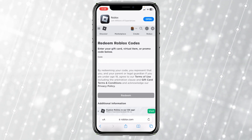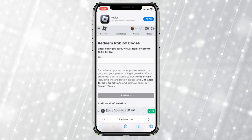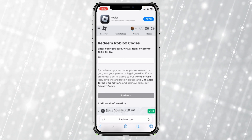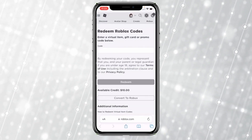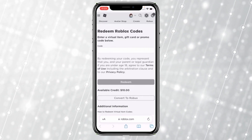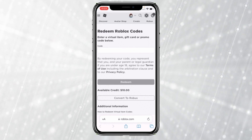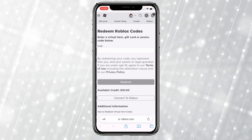Now, in order to redeem your credit on Roblox, first you need to redeem your gift card. Once you redeem your gift card, the credit which is on your gift card is going to be on your Roblox. So as you guys can see, I have redeemed the Roblox gift card and at the bottom it shows me a $10 credit. So you need to have this — if it shows you available credit, then that means you can convert it to Robux.